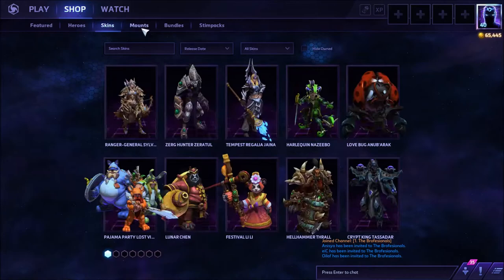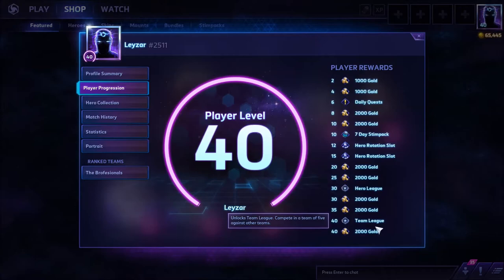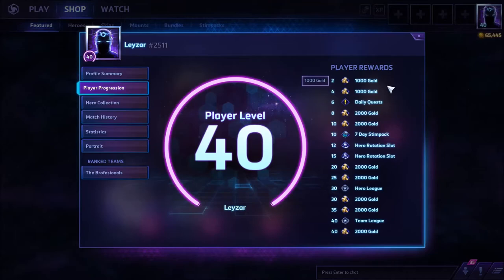In the shop there's a featured tab, and everything around here has been rearranged a little bit — you control things differently, it's fine, better than before I guess. Before we go to the shop, I want to show you something in Player Progression: a lot of gold has been added to account leveling.